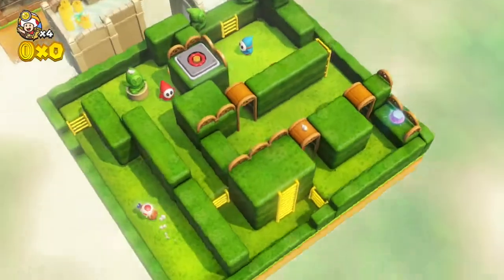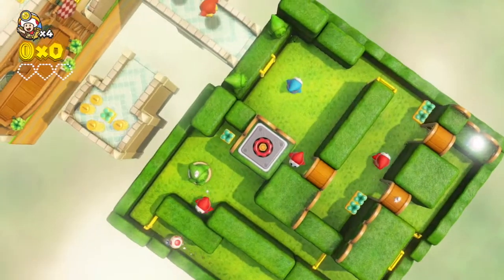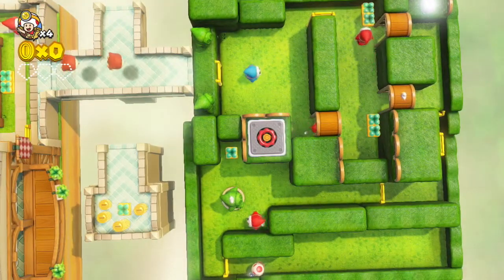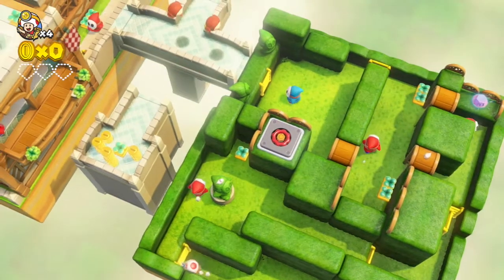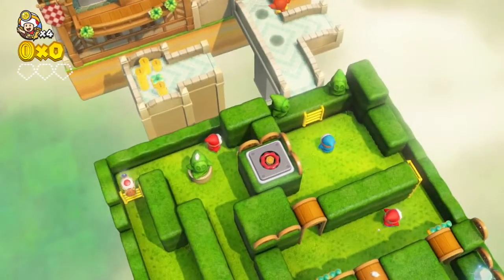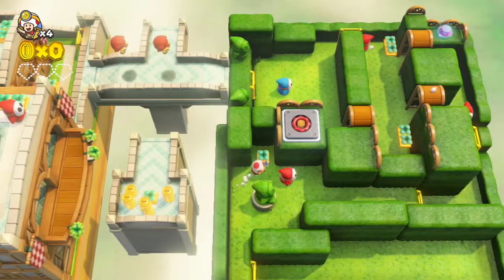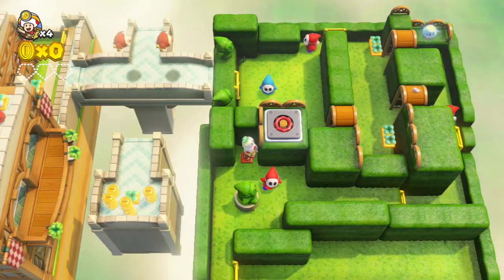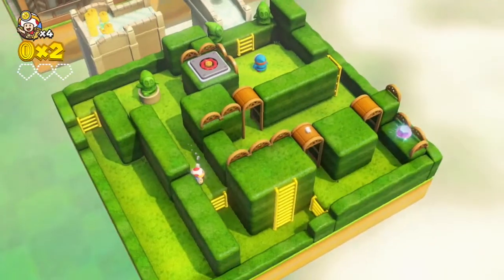We can't be seen by the Shy Guys. It might not seem that bad — maybe it already sounds terrible, but it's a thing. Tip number one: turn off your headlamp. It doesn't actually do anything in this level, but for future stealth levels, turn off your headlamp.